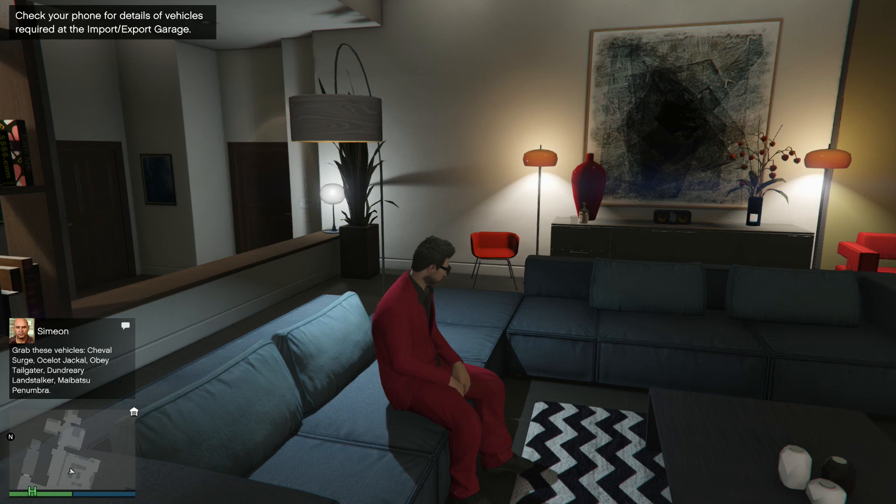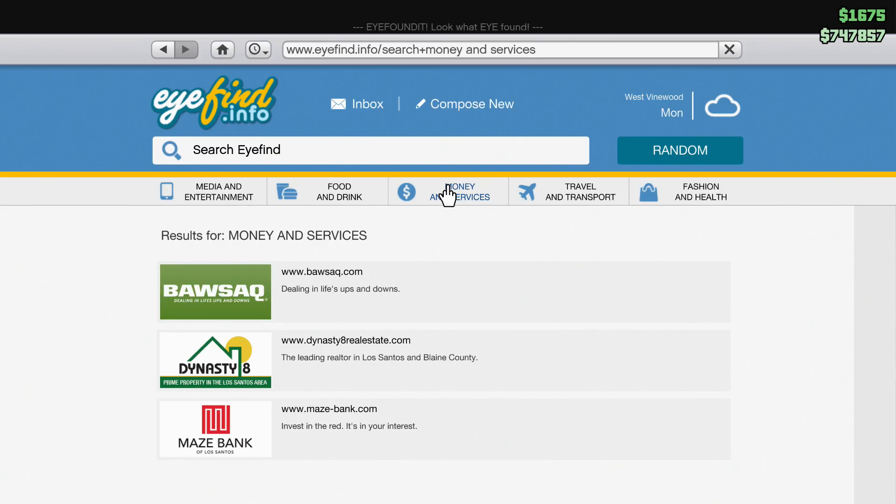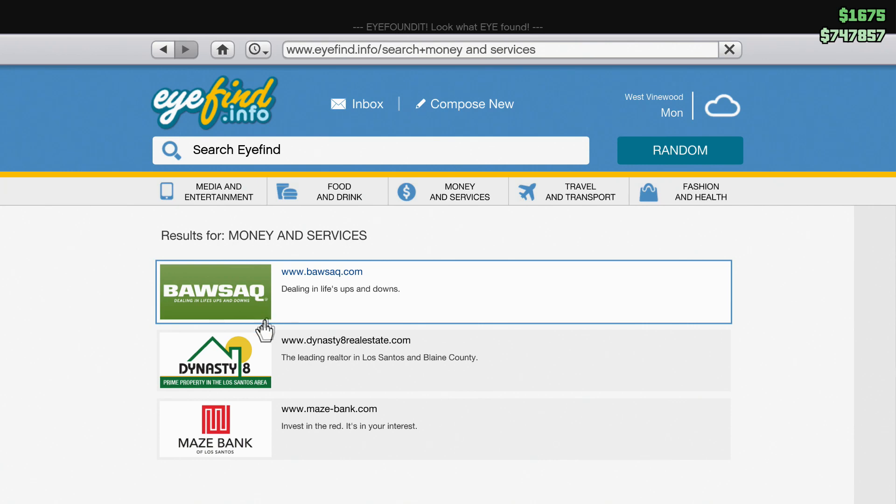Now in order to buy an apartment there is one very fast and efficient way. Simply take out your phone, use the internet, choose money and services, then click on Dynasty 8 Real Estate.